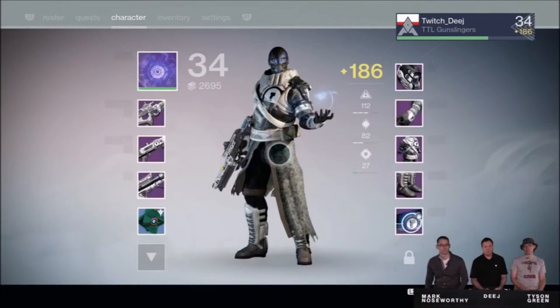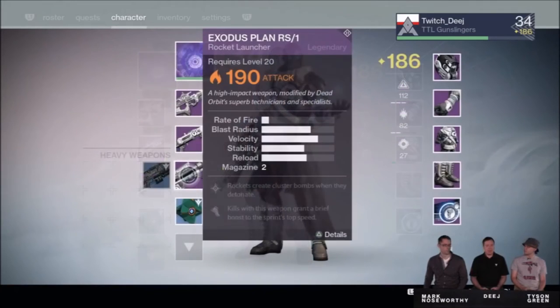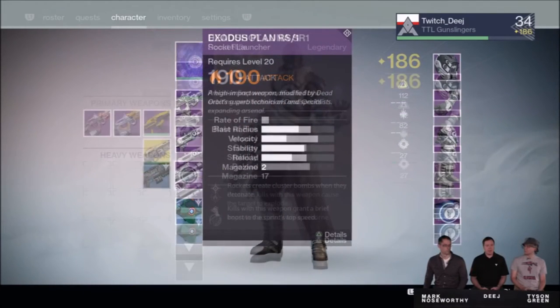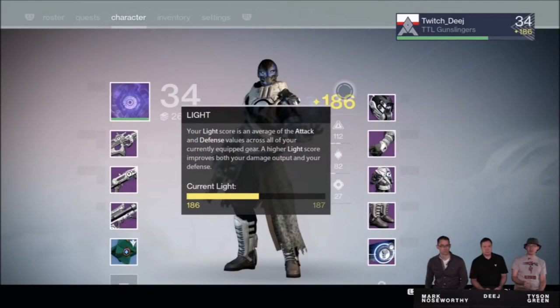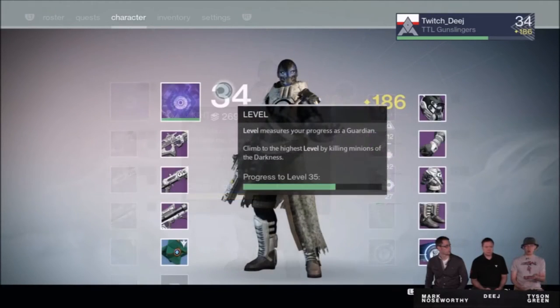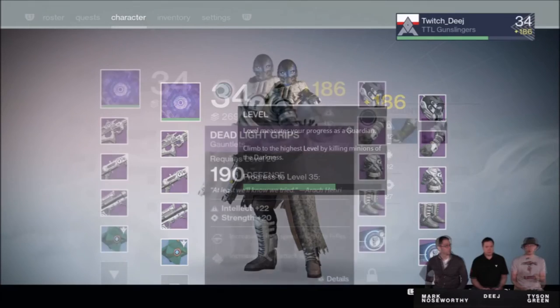Let's start with your level. It will now be experience-based, while your light level will be a combination of both your gear and weapon values. To be perfectly honest it seems like it's the same system but reversed a little. We'll see how this plays out.